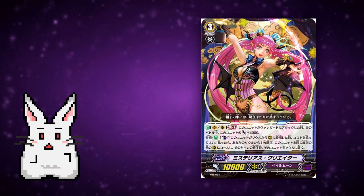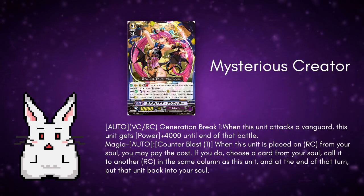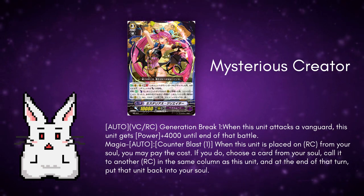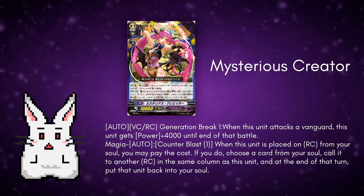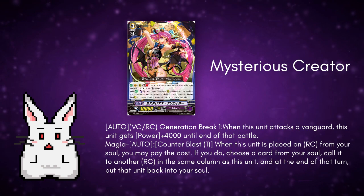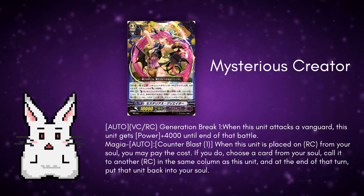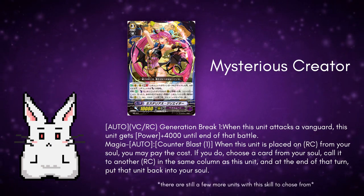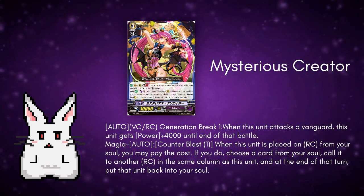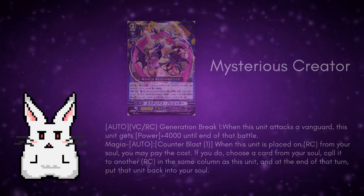Last but not least, we have Mysterious Creator. She's the only grade 3 here with 10k body. The skills are Auto on Vanguard or Rear Guard Circle, Generation Break 1: when this unit attacks a Vanguard, this unit gets plus 4k until the end of the turn. And Magia Auto, Counter Blast 1: when this unit is placed on Rear Guard Circle from your soul, you may pay the cost. If you do, choose a card from your soul and call it to another Rear Guard Circle in the same column as this unit, and at the end of the turn put that unit back into the soul. So it's basically CB 1 to call anything in the same column — nothing more, nothing less. The big drawback is that she's a grade 3, which kinda sucks, but it's still an option to run so I included her in the list.